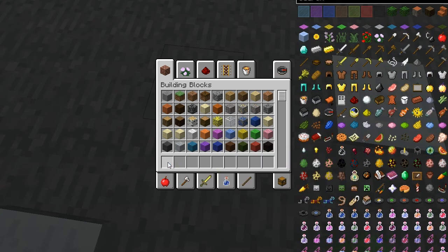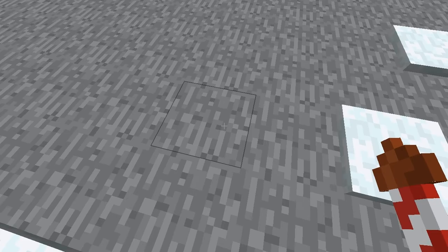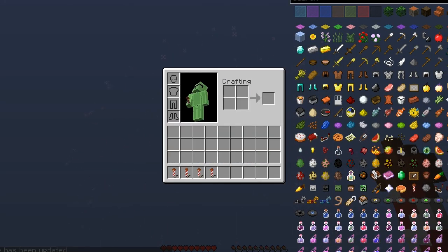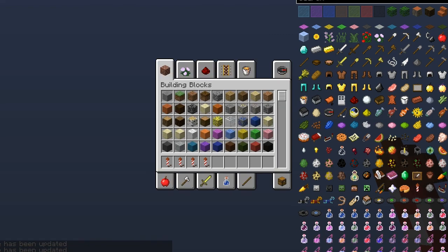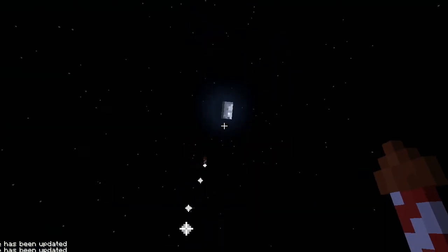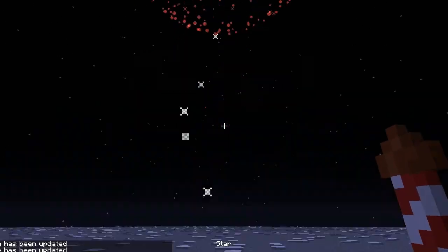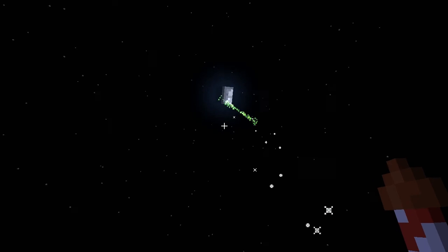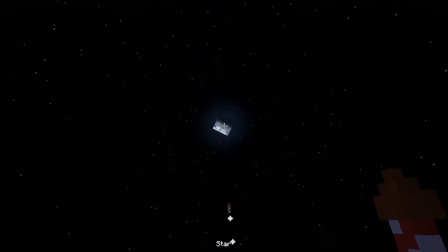They also add custom fireworks. Let me make it night — so we're in creative mode and nighttime. We've got the creepy sparkler which makes a creeper shape, and we have the star.